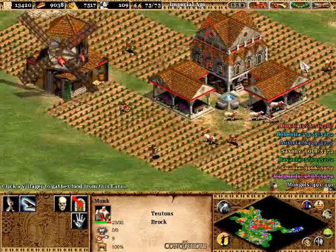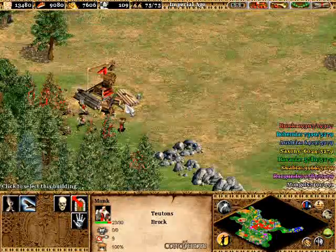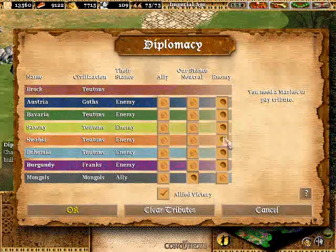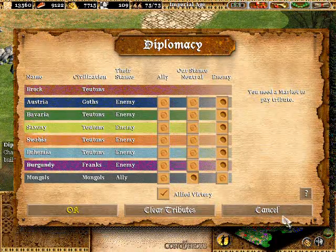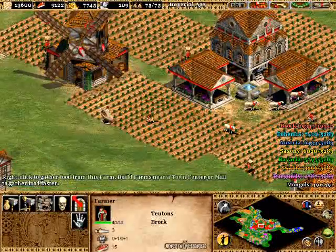We're taking care of things nice and slow, one step at a time, mowing down these enemies when we can. Expand out to the west — you can use this side of the map. Saxony really won't do much to you. Might as well give a tribute to the Mongols. Oh — I need a market and I haven't built one yet. Let's find an idle villager.